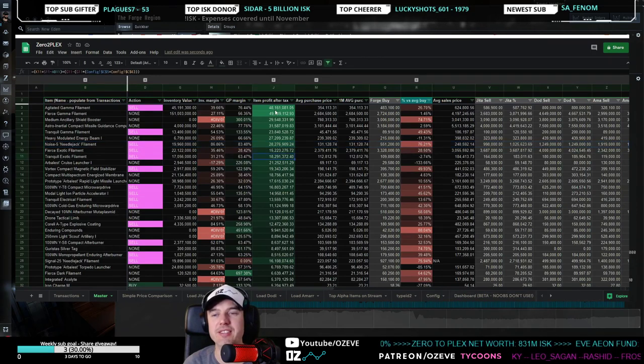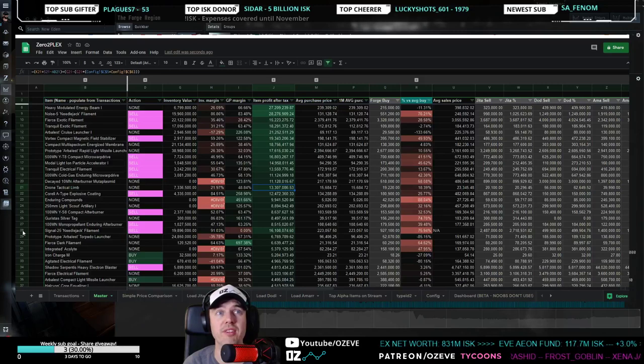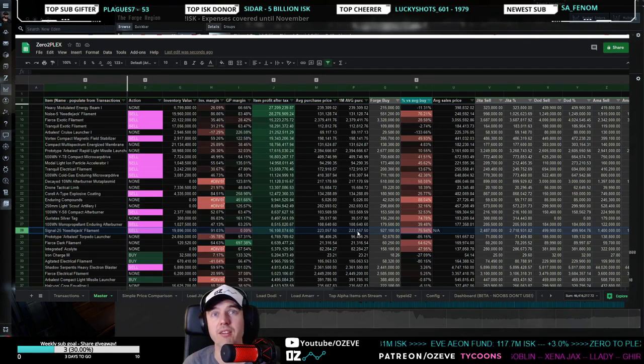I left the sheet sorted by profit from Monday so we can see what spiked up. Signal 25s spiked — I wasn't trading them before, but we bought a few at 2.23 million and sold at 2.5 million, which is what that spike did to the market.